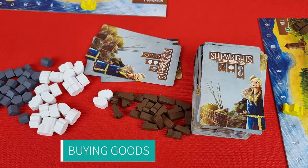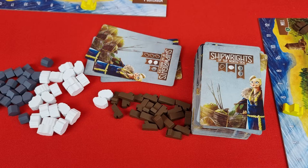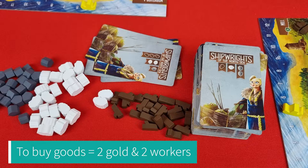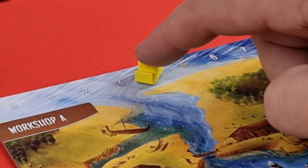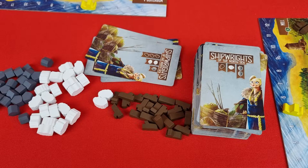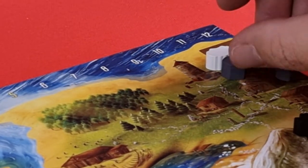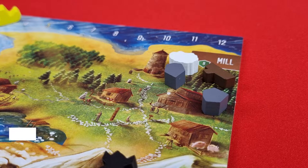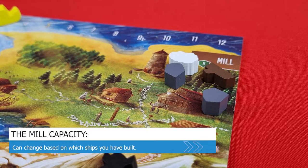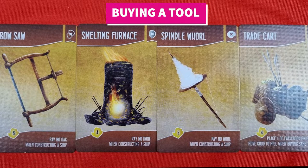If a player wishes to buy goods, they look at the top card of the draw pile — this indicates how much of a particular good they will receive. It always costs two gold and two workers: move your gold marker down two on the scale and return two workers to the pile in the center. Then collect the amount listed and place those goods in your mill. The mill can hold up to eight goods overnight, so you may exceed eight during your turn, but must remove goods down to eight by the night phase.